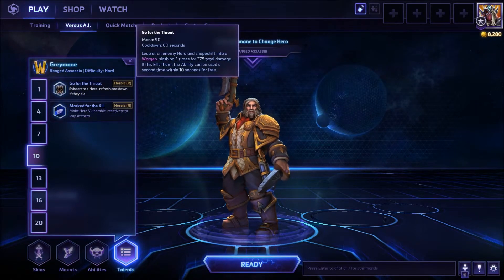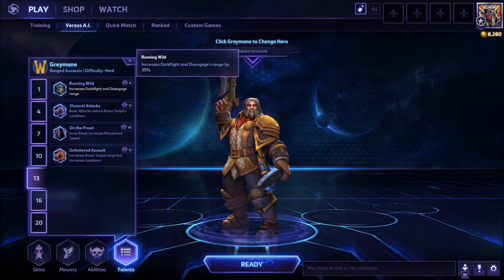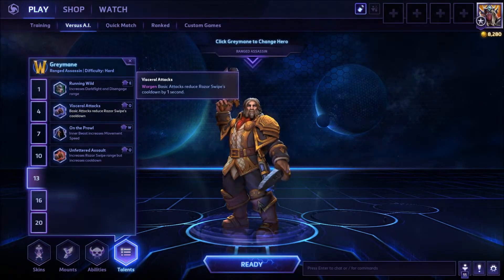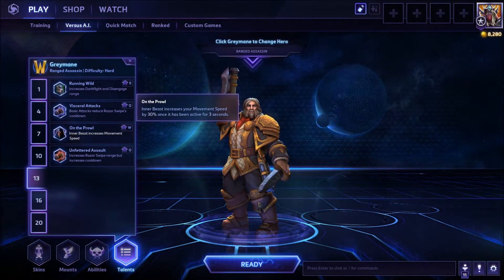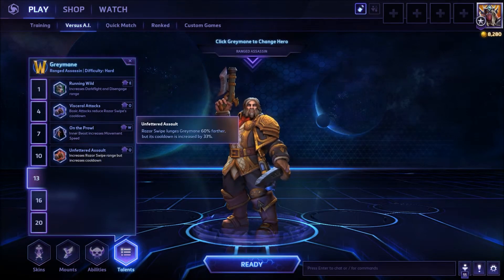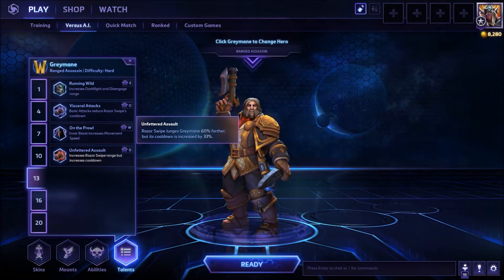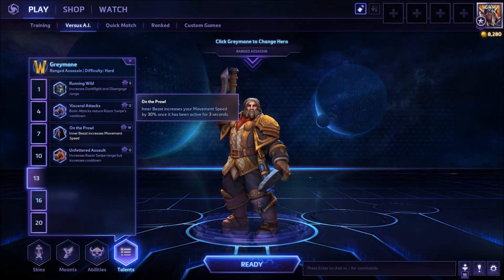At level 10, it says to go with Go for the Throat — we already discussed that, so we're not going to linger. At level 13, you have: Running Wild (increases Dark Flight and Disengage range by 35%), Visceral Attacks (worgen basic attacks reduce Razor Swipe's cooldown by 1 second), On the Prowl (Inner Beast increases your movement speed by 30% once it has been active for 3 seconds), and Unfettered Assault (Razor Swipe lunges Greymane 60% further but its cooldown is increased by 33%). For this build, it says to go with On the Prowl.